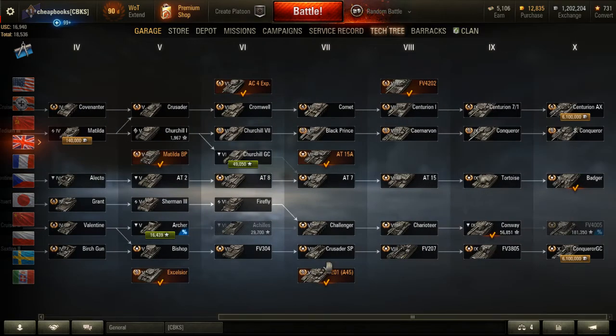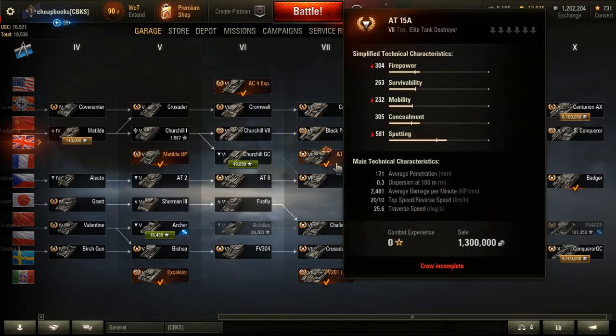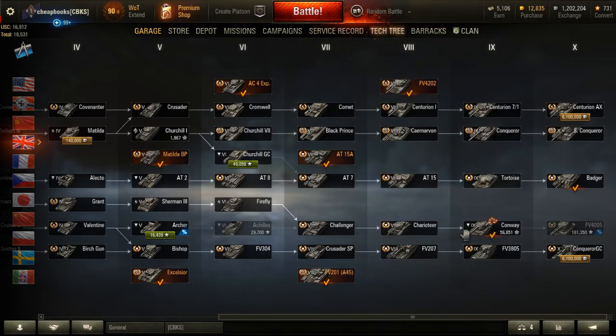UK premiums — the Matilda BP, I love this tank and I'm a top-ranked player. The Excelsior — I'm a top-ranked player and I love that tank. The AC-4 — I'm one of the top-ranked players. The AT-15A — I love this tank, I'm a top-ranked player, I do good with this tank.